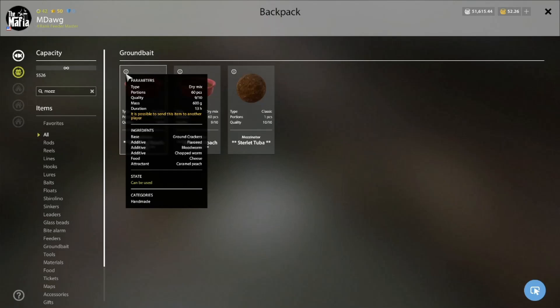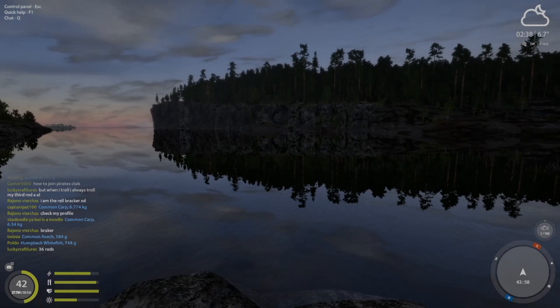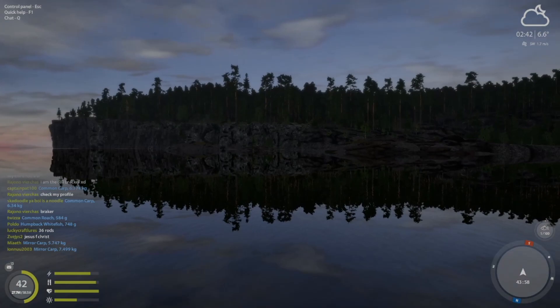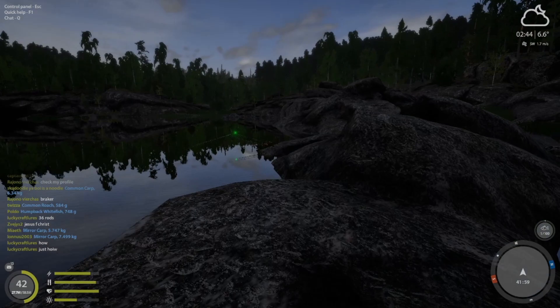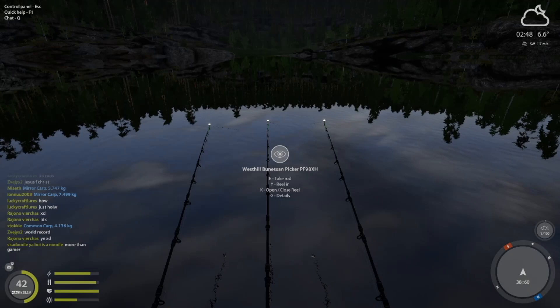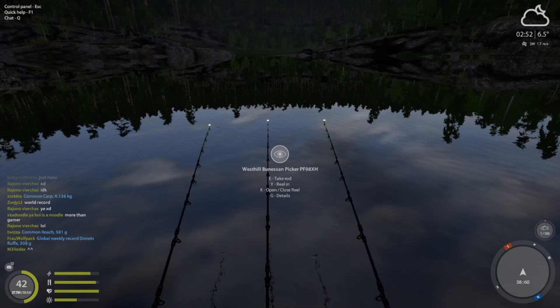That looks pretty good, Maz! The other place is right down here — if you want to catch more char and whitefish off feeders, casting right out into there at about 25 to 35 clip, that can also be a really nice spot. But for the common roach trophies, this tends to be the place to try. We'll just see how it goes — it won't be a super long video but I thought it'd be fun to see if this spot is still pretty active.